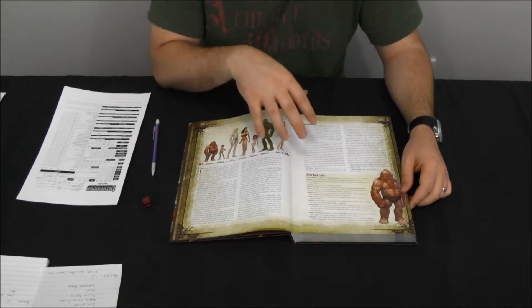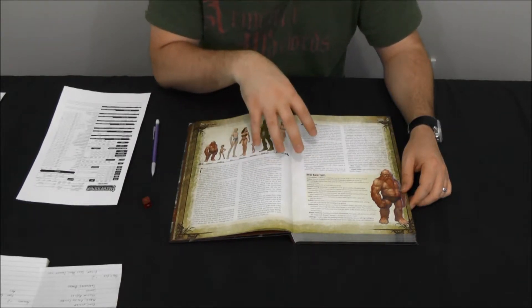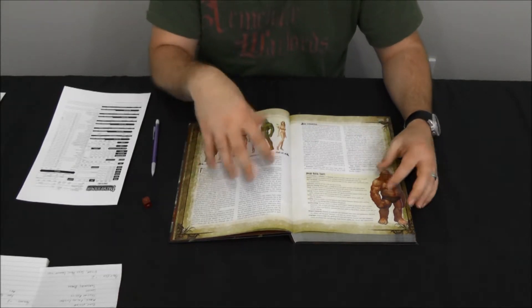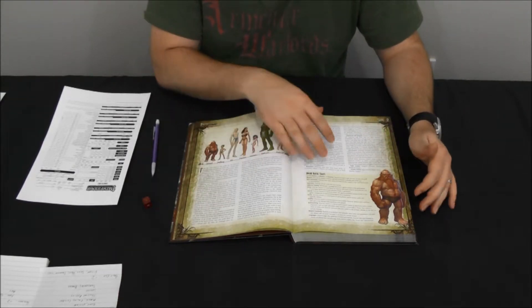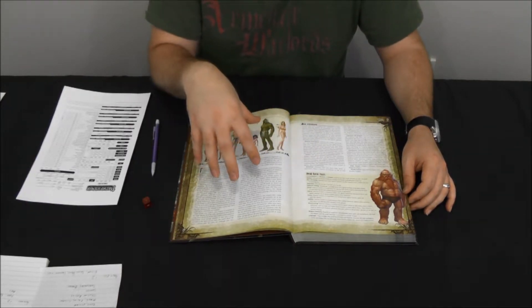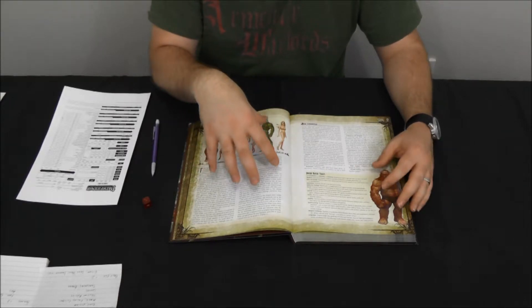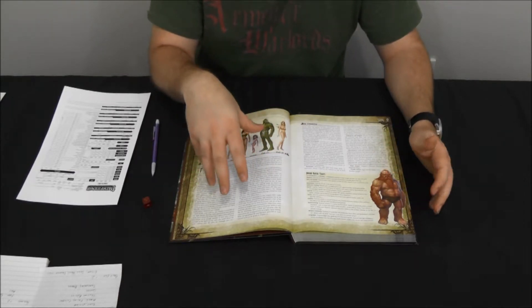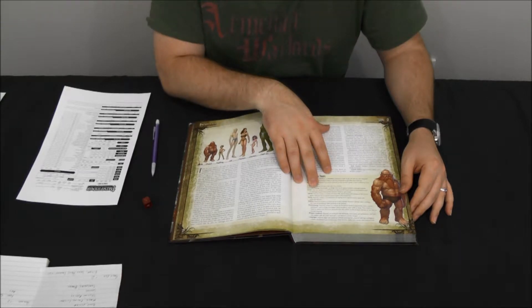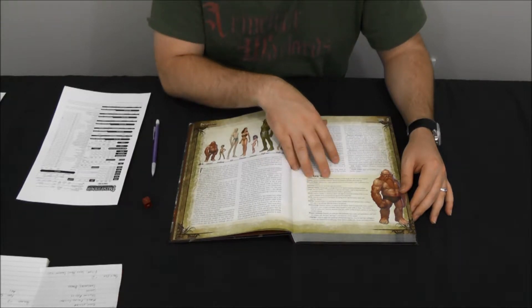Dwarves also get Defensive Training, which gives them a plus four bonus to their armor class when engaged with monsters of the giant subtype. Dwarves and giants have a racial hatred going back many centuries, and that's been built into the racial trait section — dwarven characters can dodge blows from giants based on the idea that they know how to fight giants very well.